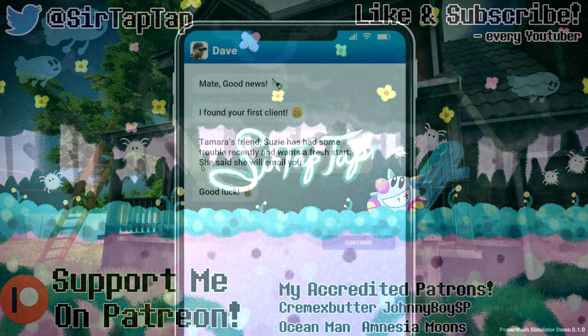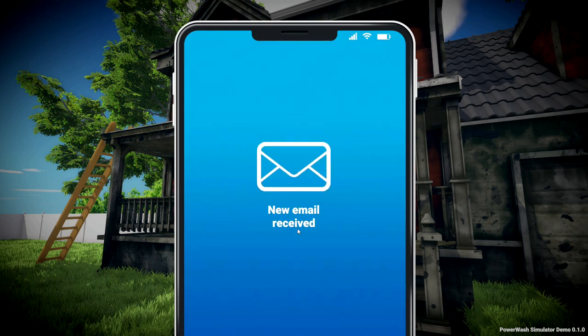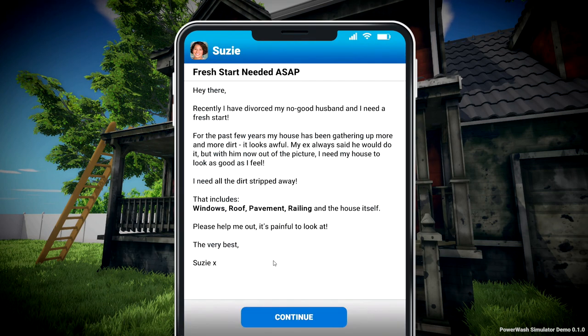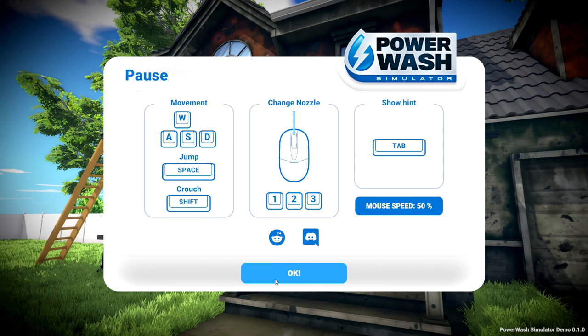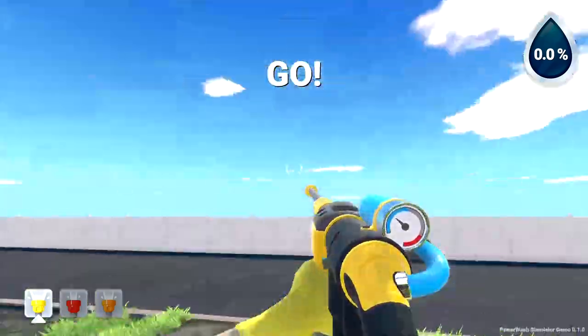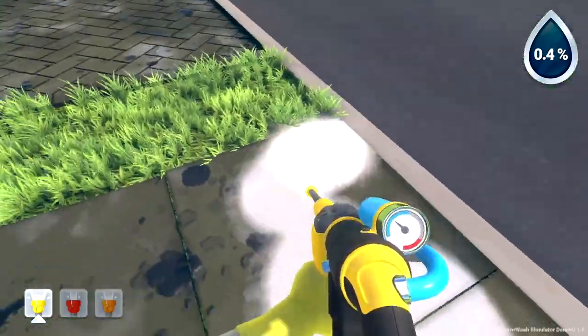I'm SirTapTap and this is Powerwash Simulator. This is a very early demo made by FutureLab, who made the Velocity and Velocity 2X games — really cool speedrun kind of things. This is very different from their usual stuff, so it was kind of cool to see.